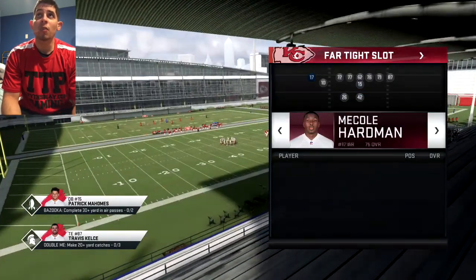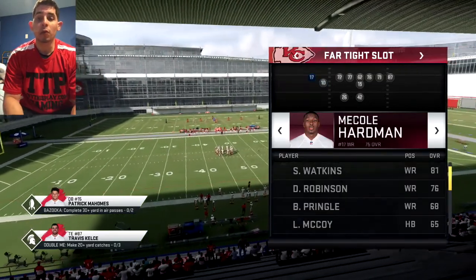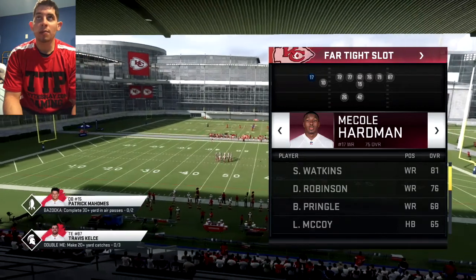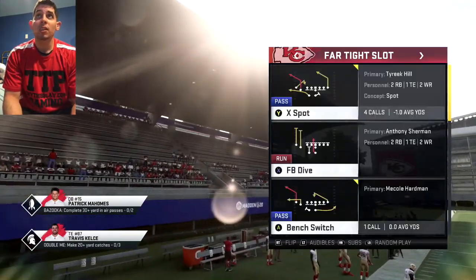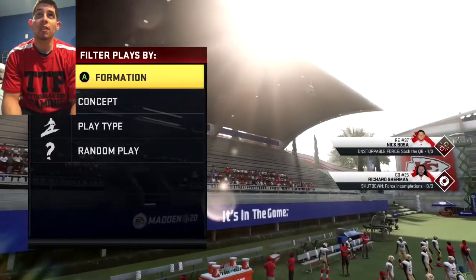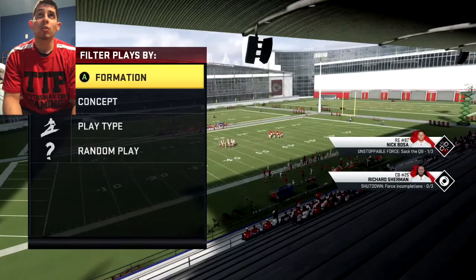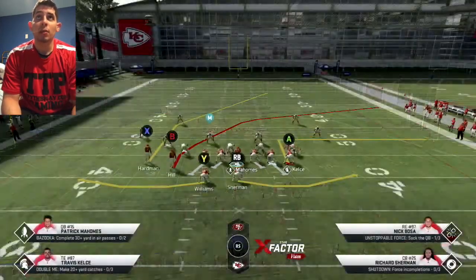I'm using the Chiefs. We have Hardman and Tyreek Hill — both these guys are fast enough to do this. They're both 94 plus speed, so whichever side you're running it on, it doesn't matter. You can run with Hill, you can run with Hardman if you decide to flip the formation. But guys, this play is devastating, especially with the Chiefs because they are so explosive on offense. I'm going to pick Nickel Normal Cover 4 just to show you it does beat Cover 4 deep without a problem.